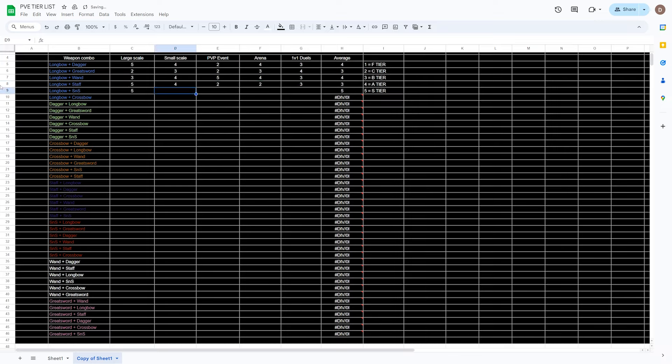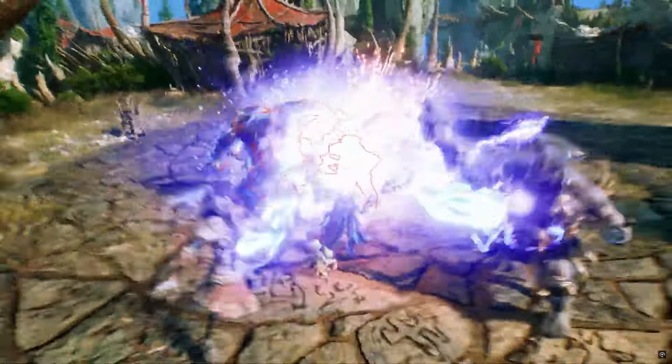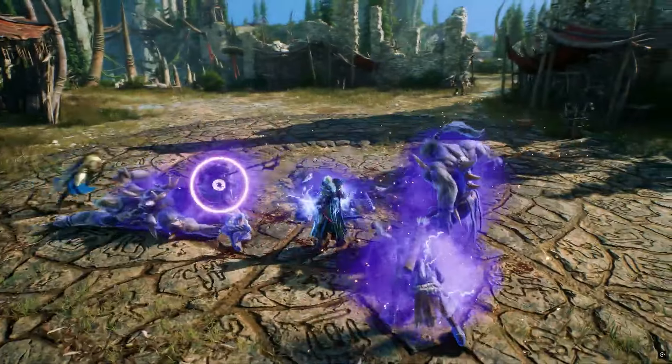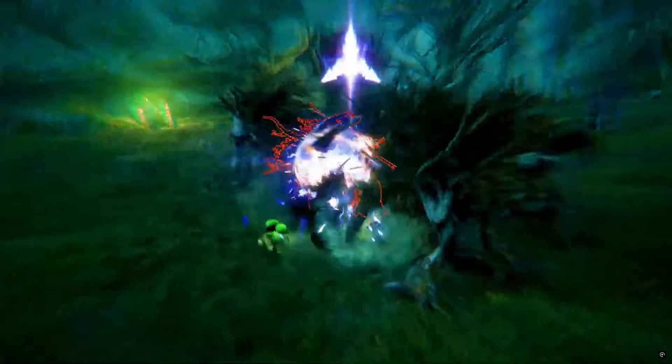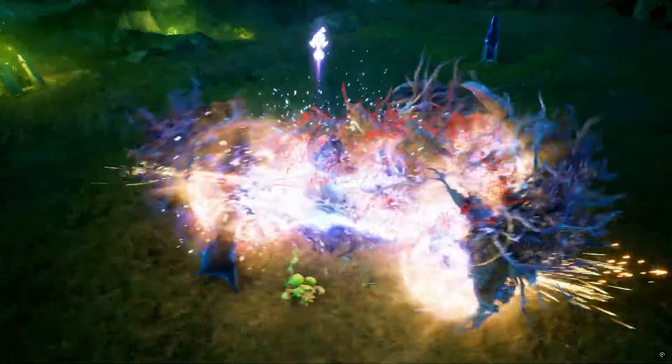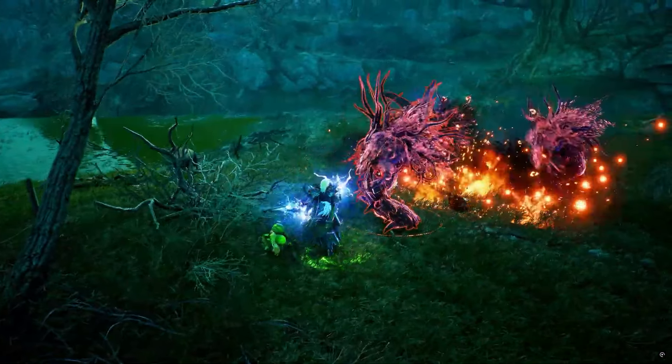After they filled out the spreadsheet, an average number from 1 to 5 would appear in the last column — 5 being the best and 1 being the worst. Then I analyzed their inputs, took their average results for each build, and ran another average formula to get the final tier list. This way I ensured that subjective opinions of individuals would not have a high impact on the final result, as I had around 15 to 20 players participate, all having different knowledge and experience with the game.